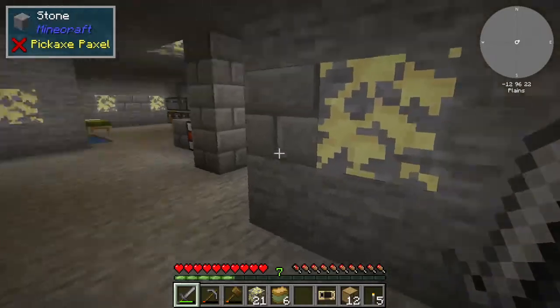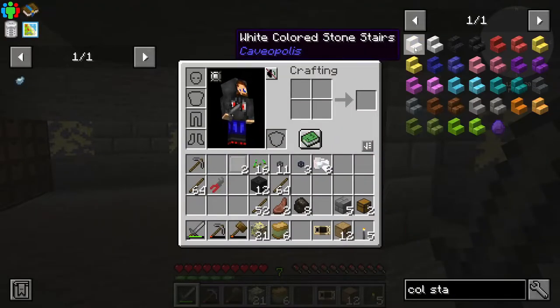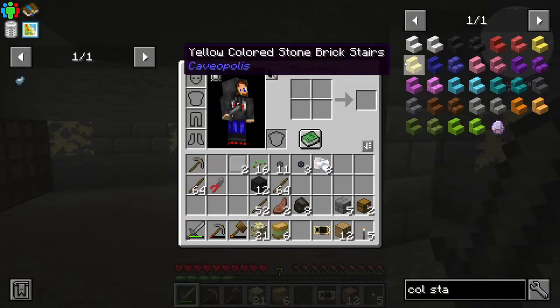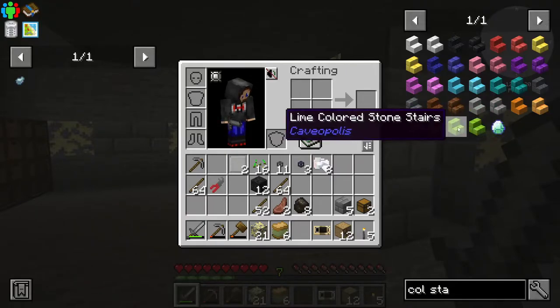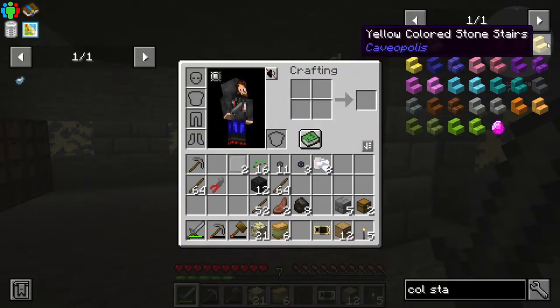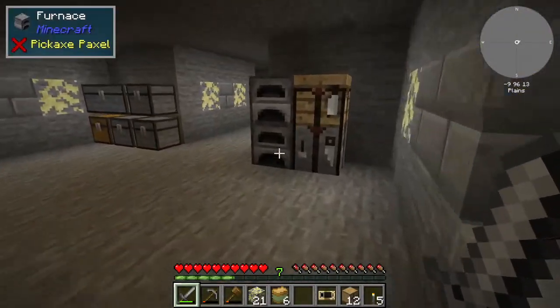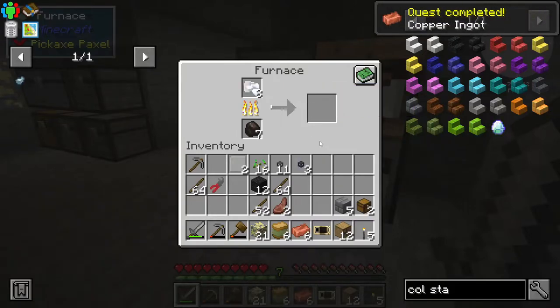It does bug me that one of the colored stairs is bricks and all the others are just standard. White colored stone stairs, white colored stone brick stairs — but yellow colored stone stairs and yellow colored stone brick stairs are the same. It seems to be only the yellow stairs that are also bricks.